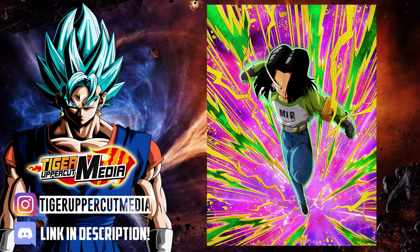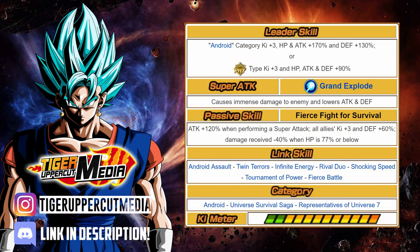For our second-to-last Dokkan Fest unit, we have Physical Android 17. His leader skill gives Android category units Ki +3, HP and Attack +170%, and Defense +130%, and also gives Super Physical units Ki +3, HP, Attack, and Defense +90%. His Super Attack causes immense damage and lowers the enemy's attack and defense. His passive is Attack +120% when performing a Super Attack, all allies Ki +3, and Defense +60%. He also reduces damage received by 40% when HP is 77% or below. His links are Android Assault, Twin Terrors, Infinite Energy, Rival Duel, Shocking Speed, Tournament of Power, and Fierce Battle.